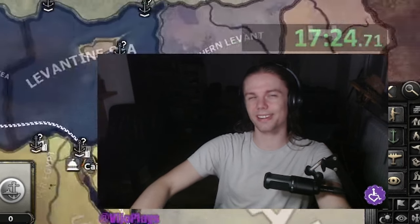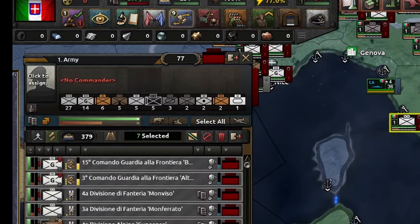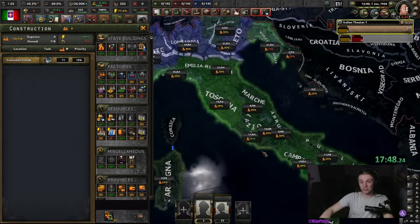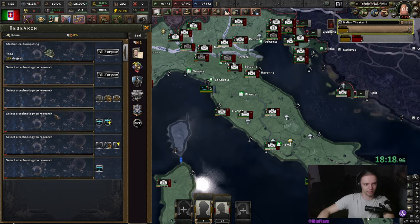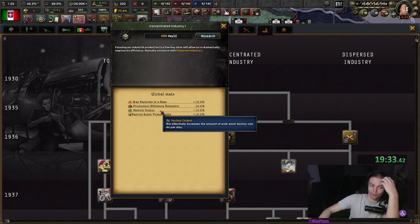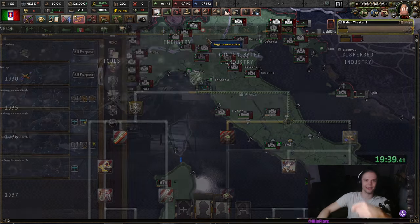I'm just gonna death-stack, I guess. I do know a decent bit about Navy in the base game, but I also have 50 different infantry divisions. I guess we're gonna build civilian factories. Research: Mechanical computing — I know about that one, that's familiar. Because I've already seen what production looks like, I'm not gonna pick concentrated industry. I'm gonna be switching production every two seconds, I can already tell you that.